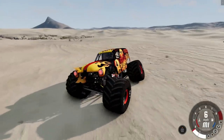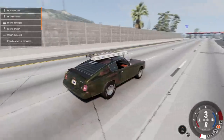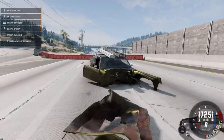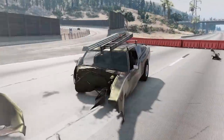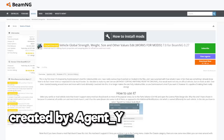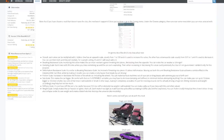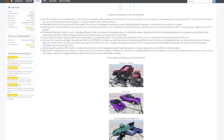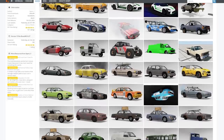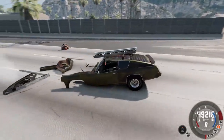If you guys want to see some multiplayer, let me know in the comments. Moving on — here we are in West Coast USA and you'll notice something weird: the engine just exploded and the car is basically in half. This is the Agent Y Vehicle Global Strength, Weight, Size and Other Values Edit mod. Last time I used this mod I made a lot of mistakes. They've added actual configurations showing some of the crazy things you can do within it.